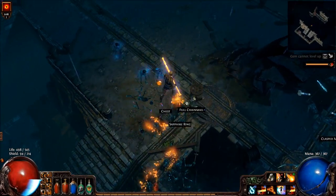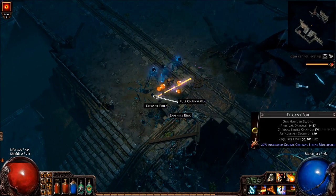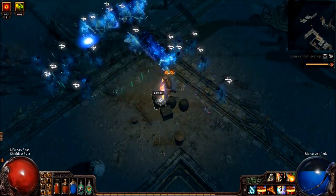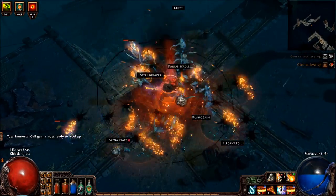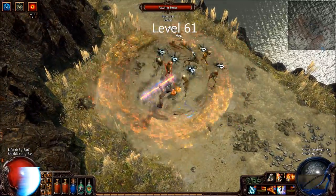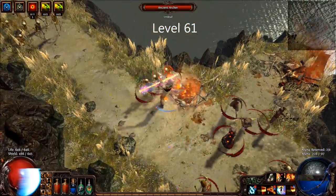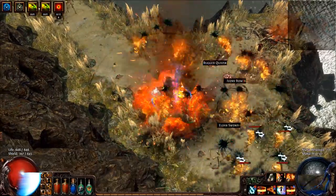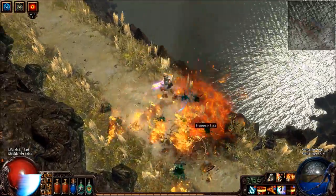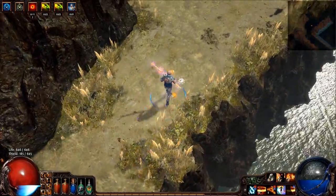The strategy is to build charges with Enduring Cry once or twice depending on need, and then curse either Warlord's Mark for the big packs or Flammability for rares and bosses. Remember that the burn can do as much if not more damage than the explosion — it just takes a while. This is especially important because Warlord's Mark is very expensive to cast at this level and the area of effect is tiny, so you'll have to figure out what works for you with your mana levels. This is also why at level 31 we will pair it with Increased Area of Effect to actually make it useful.